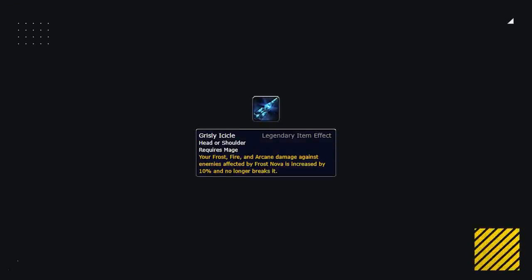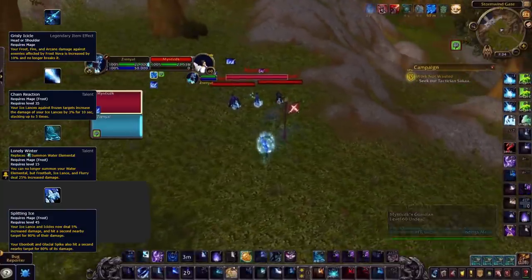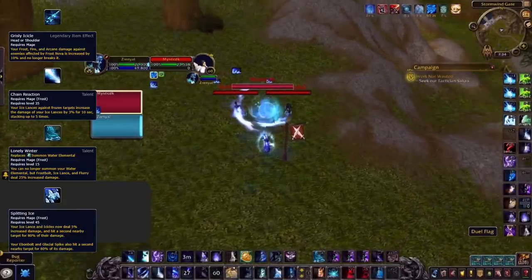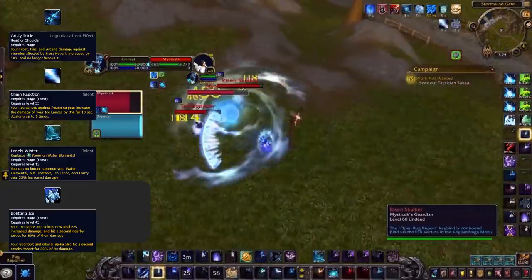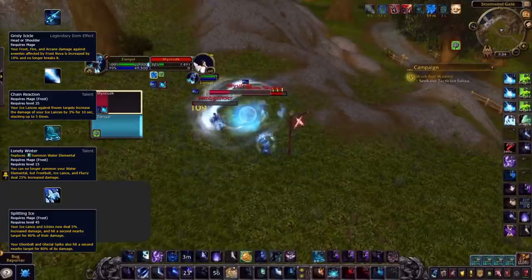Now let's look at mages, who have several viable legendaries. Glacial Icicle is the only general legendary worth looking at — not too strong for Arcane and Fire mages, but very powerful for Frost mages. By combining this with Lonely Winter, Chain Reaction, and potentially Splitting Ice for cleave, you can do absurd amounts of damage. Currently on beta it's not breaking on a frost mage's teammate's damage, but assuming this gets fixed, it will likely only see use in world PvP and 2s.